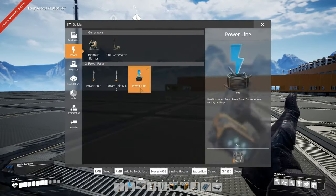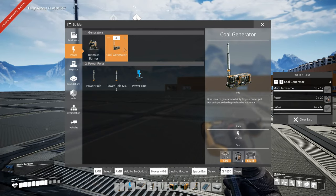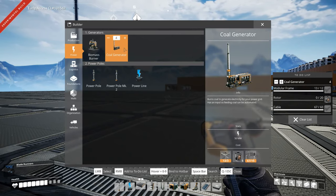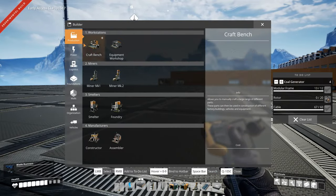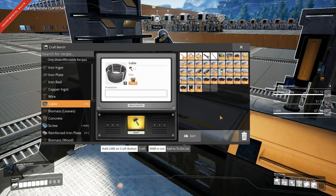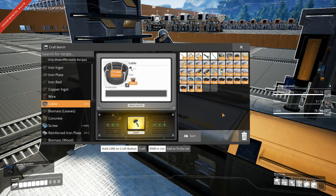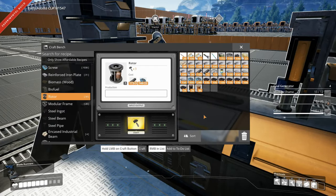In order to make some more coal generators, let's make four more. We have enough cable but will need a bit more. We have enough modular frames; we just need some rotors. Let's pull out the craft bench and make some more cable and rotors.